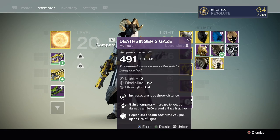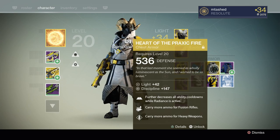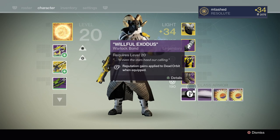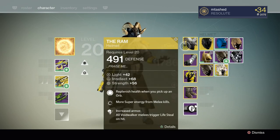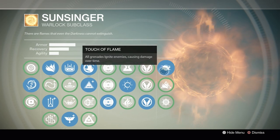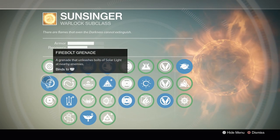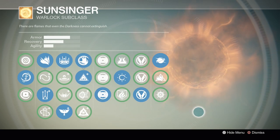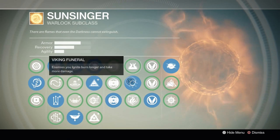For Voidwalker, the Heart of the Praxis Fire is the other big exotic because it gives you like 13 grenades when you're in your Sunsinger super — so that's a pretty damn good exotic. As long as you have good intellect and grenade energy, you're pretty good to go stats-wise with a Warlock. I take Touch of Flame and Viking Funeral as well as the Firebolt Grenade. What that does is give you the ability to do pretty much 170 damage with one grenade — body shot someone and they're going to die. It's very, very strong.